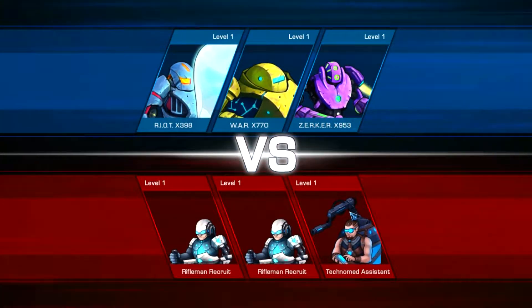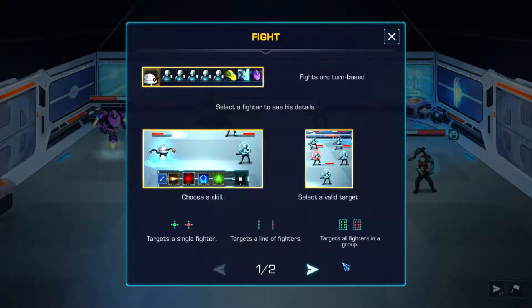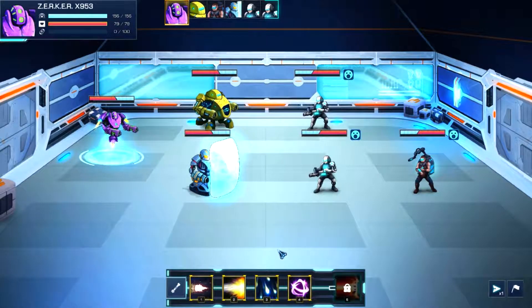Now we've got our first battle — neutralize these riflemen to get out of here. Fights are turn-based; select a fighter to see his details. There are icons for single target, line, and all fighters in a group. Most skills generate overload. The basic attack of each robot reduces overload. When a fighter reaches 100% overload, he is stunned and stays unprotected for one turn. That's the mechanic you have to balance. The default action doesn't generate any overload for most robots, but later we pick up a robot where every action generates overload.